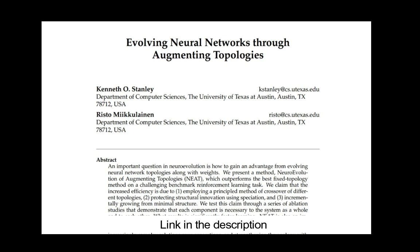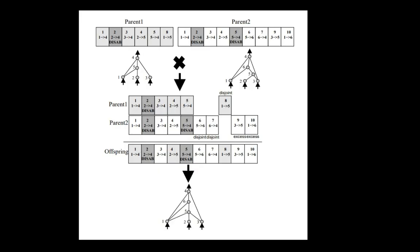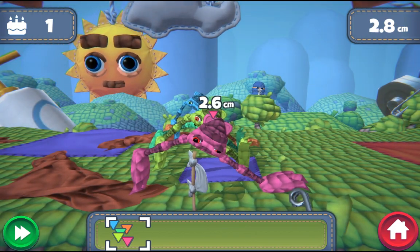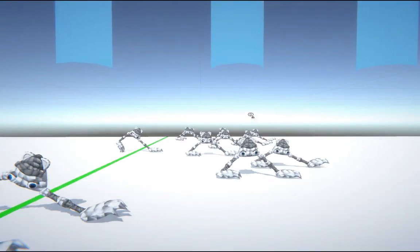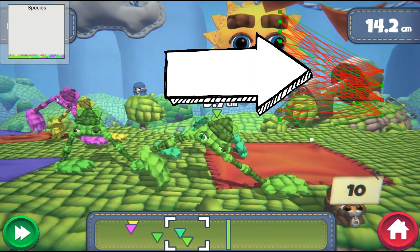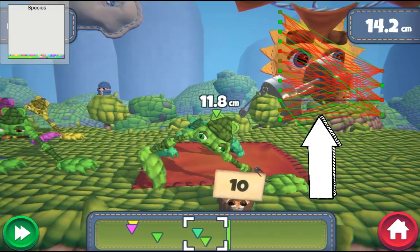For the creatures' learning we use an algorithm called NEAT, which is described in a research paper. Unlike traditional neural networks, in NEAT the brain structure evolves over time through evolution. During training the player only sees top performing creatures, but the bigger part of the training happens behind the scenes. The creature behavior is controlled by a neural network built out of input, output, and hidden nodes and the connections in between them.